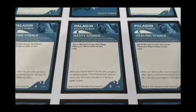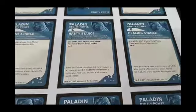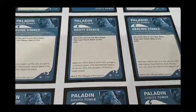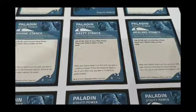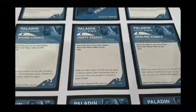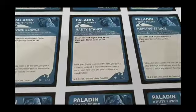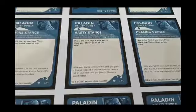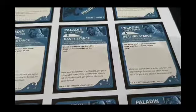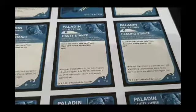Hasty Stance: every paladin knows when hasty is needed, more so when the Stormhammer is apart from you. Place the Stance token on the card and you gain a plus one bonus to speed. If the Stormhammer token is not on your hero card, you gain a plus two bonus to speed instead — giving you up to seven movement to retrieve your hammer when it's been thrown a bit too far. That card might definitely be a worthy part of your array if you're going to be doing lots of hammer throwing.